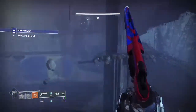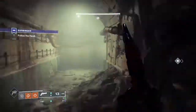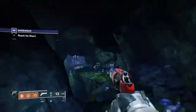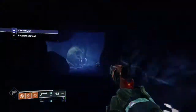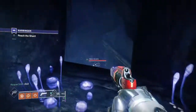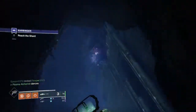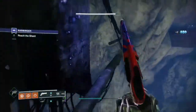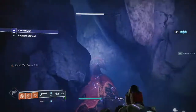Clear the room and follow the directions on screen to reach the next jumping puzzle. There are multiple paths, so it feels designed to confuse people. If you are running a hunter, put on some Stompees — I needed them badly. Ads will be around so watch out for those. There will be a lot of acolyte eyes, pop goblin snipers, wizards — the whole caboodle basically. At the end there will be the last unstoppable champion of the mission. Kill it and you have reached the final boss.